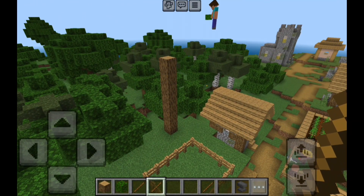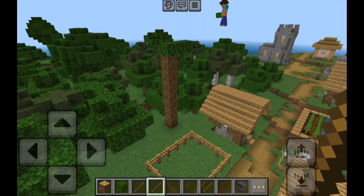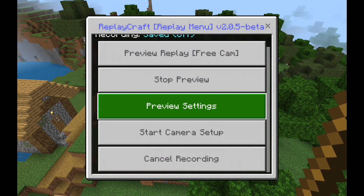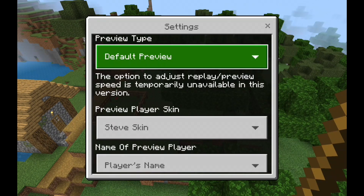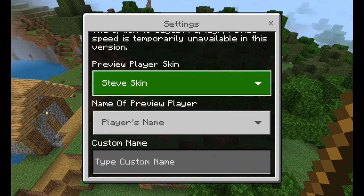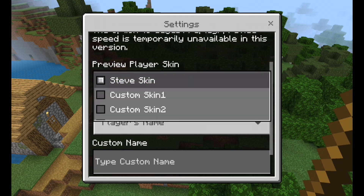If you want to record it like this you can, but you can change a couple of things in the settings. I'm going to stop the preview so I can show you these settings. In the same menu you'll see 'preview settings' — click on that and you can change a couple of things.